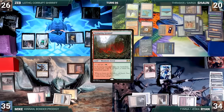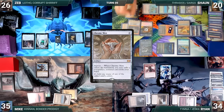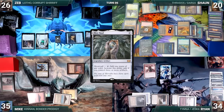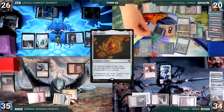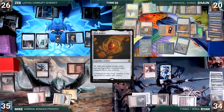Sean casts Mox Opal, Mox Amber, Mox Diamond discarding Stomping Ground, Lotus Petal, then Tidespout Tyrant. He casts Chrome Mox — Tidespout Tyrant triggers and Sean bounces Mox Opal to his hand. Chrome Mox resolves and Sean imprints Finehorn Elves. Sean recasts Mox Opal — Tidespout triggers and Sean bounces Mox Amber. Sean floats mana and recasts Mox Amber. Sean presents a loop of repeatedly bouncing and recasting Mox Opal and Mox Amber, floating mana each time, generating infinite mana.